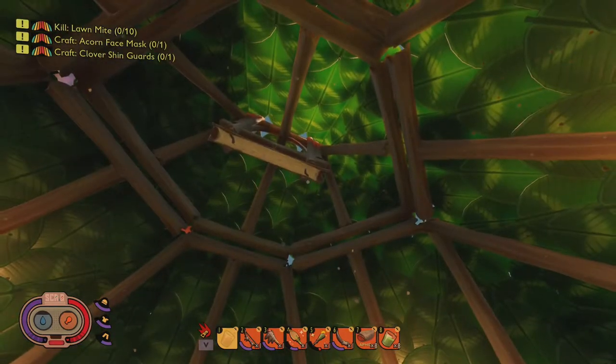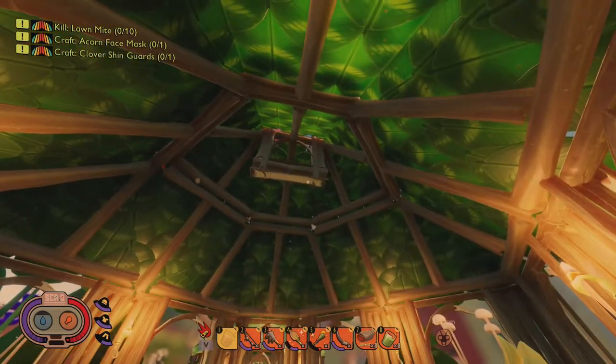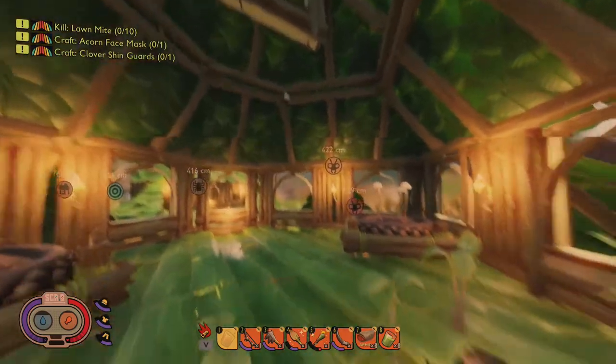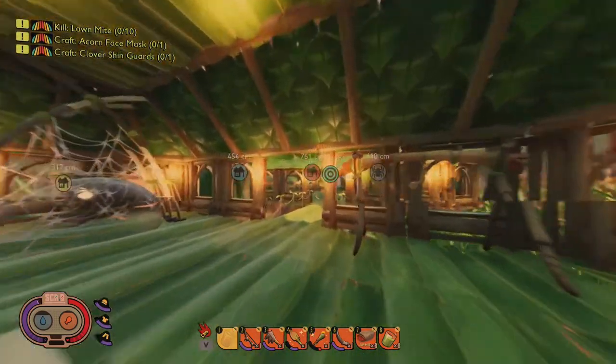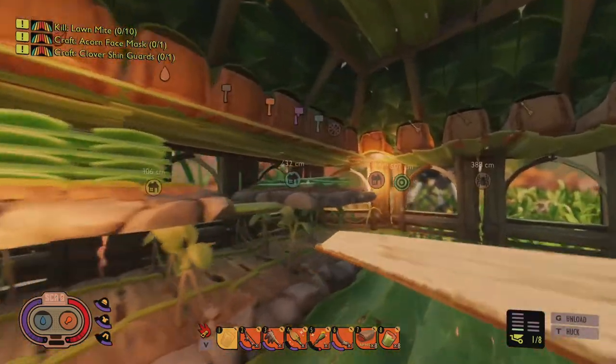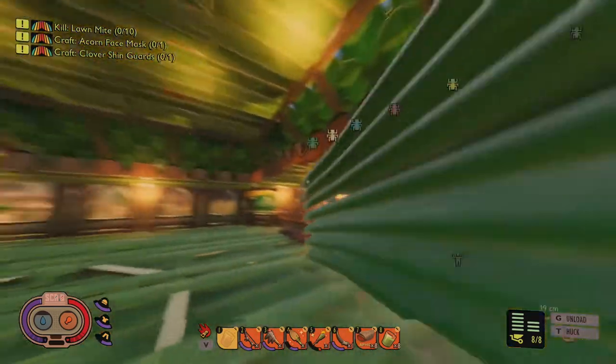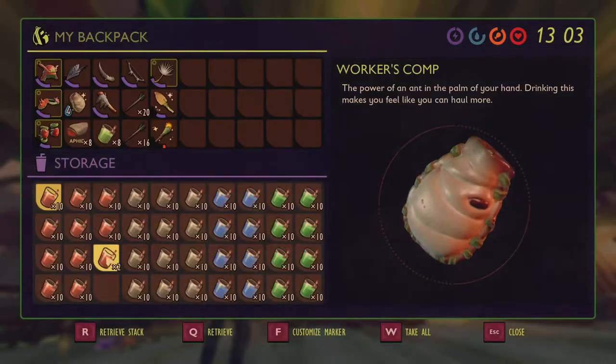Just jump up, complete the build — there's a little lag when I'm falling — and that is the basic structure of how I built my chandelier. Now I'm gonna go back and get a bit more building materials. I need something to stand on so I'm not having to jump constantly, so I'm gonna grab one weed stem.